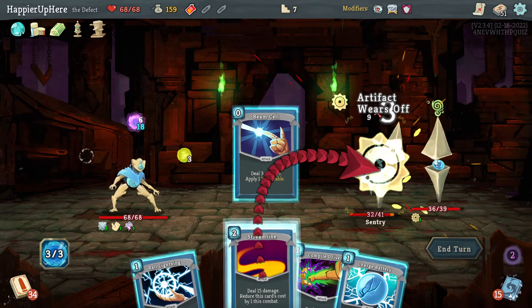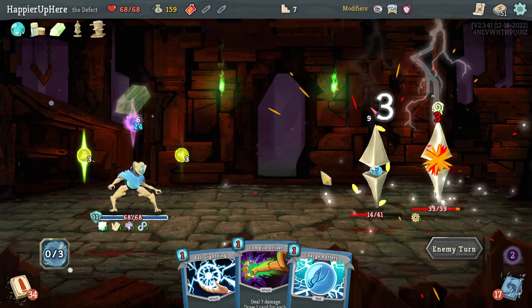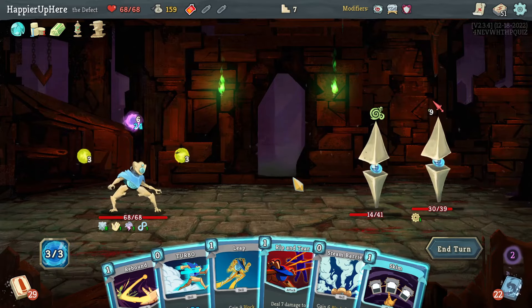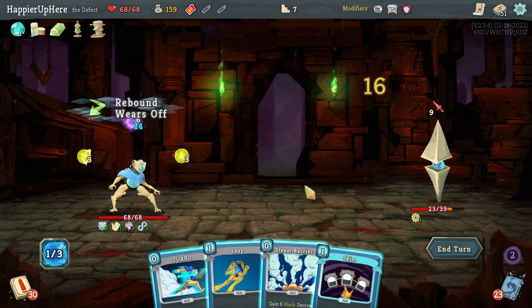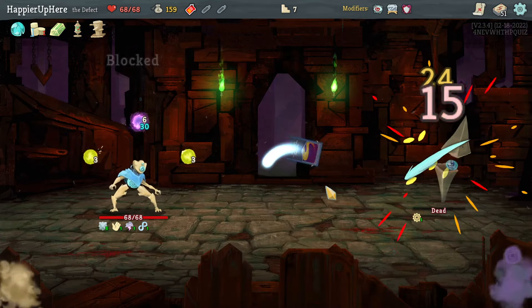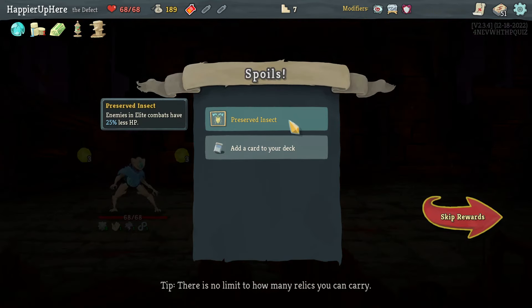I'll do Beam Cell and Streamline — actually Loop as well. I wonder if I should get the dark orb up front, but I think I'll kill too quickly. Rebound the Rip and Tear, then Streamline for the kill. Got Preserved Insect: enemies and elites have 25% less HP. Options are Loop, Melter, Storm — I already have one Storm and three Loops. Let's get a collector bonus on Loop.